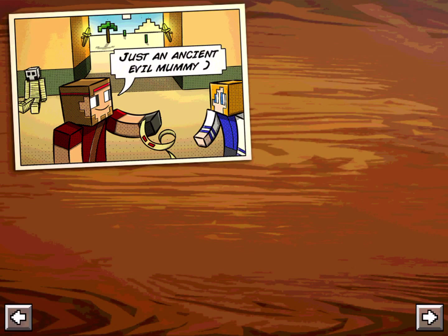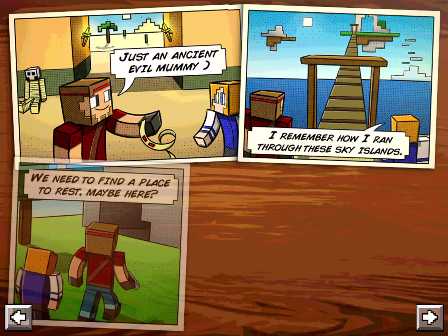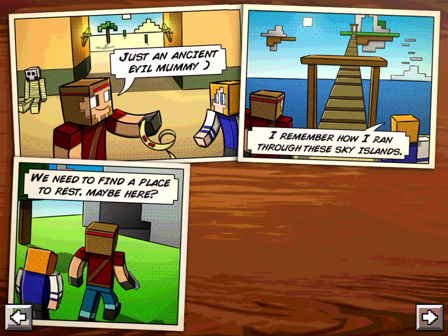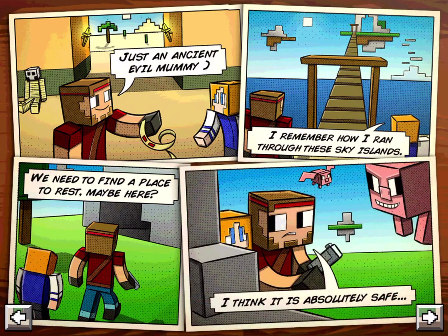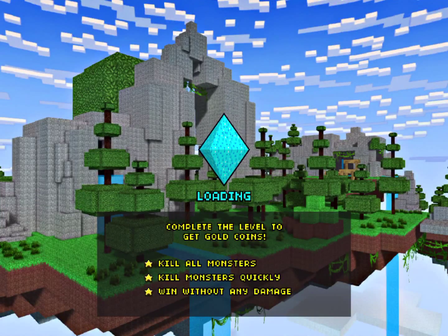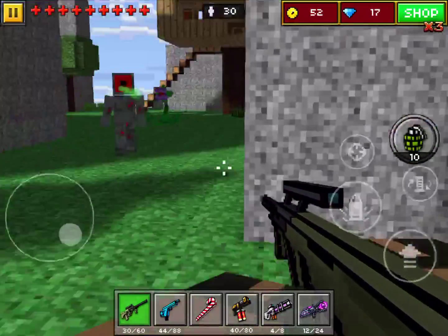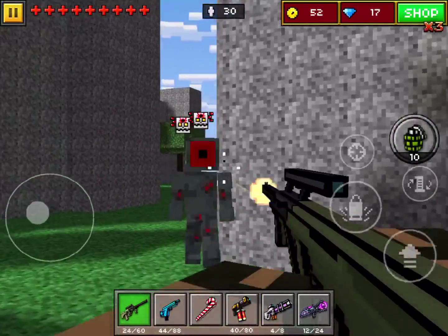So last episode, we were just fighting some mummies and stuff. Now we have to go through the Sky Islands. But it's not absolutely safe — there's flying pigs. The challenge of this is to take no damage at all.